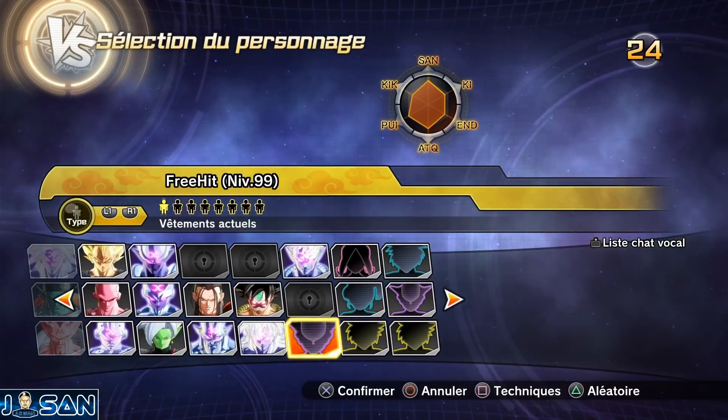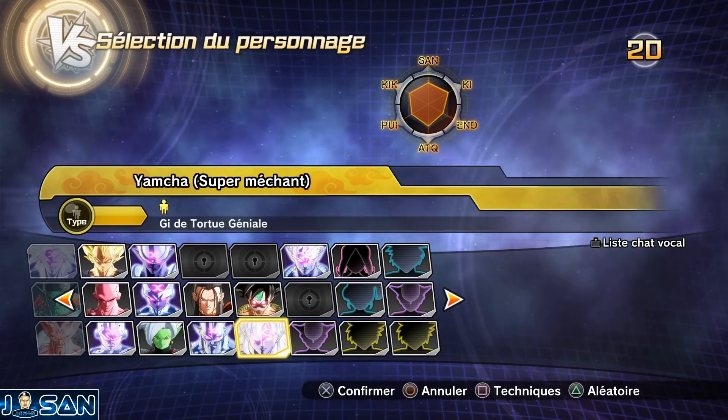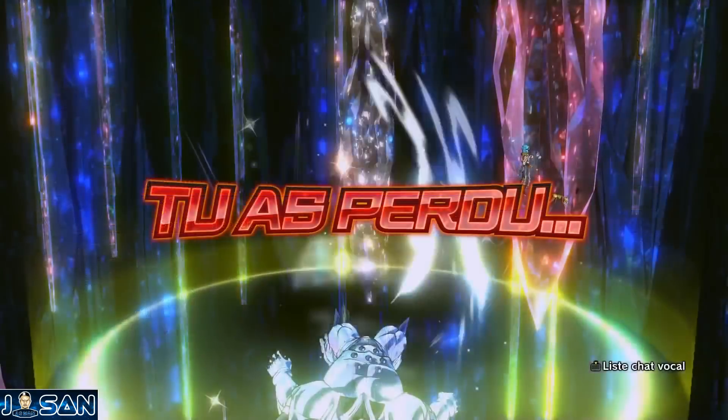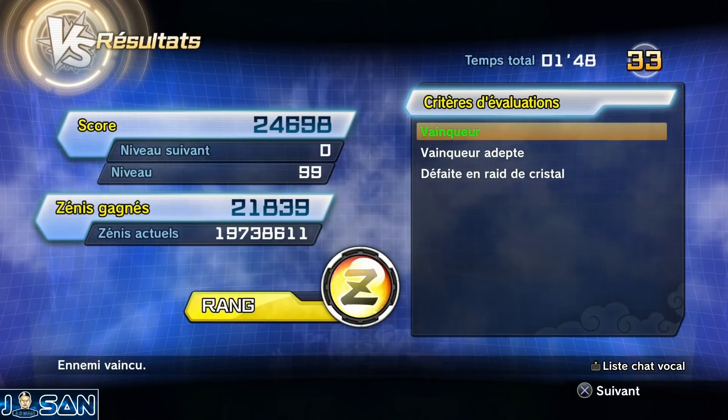Personnellement, je n'avais ni Démigra, ni Mira, ni Zamasu dans sa forme corrompue. J'ai donc pris un perso au hasard. J'ai perdu en faisant seulement 2 kills, c'était minable. Mais malgré tout, j'ai obtenu un rang Z.